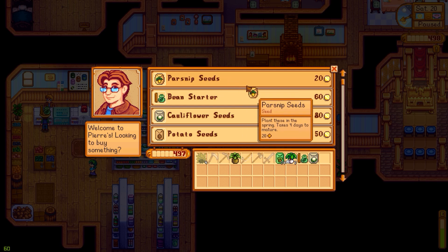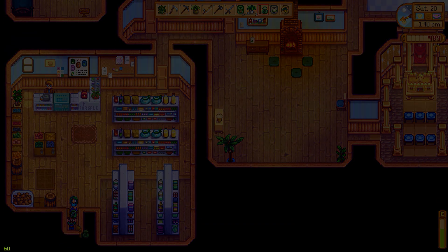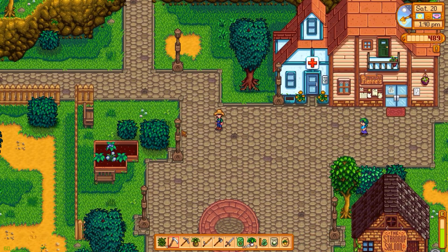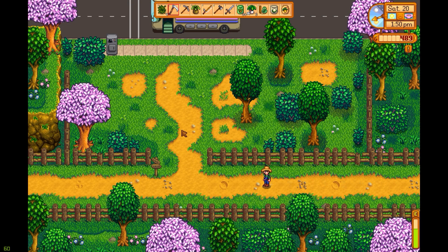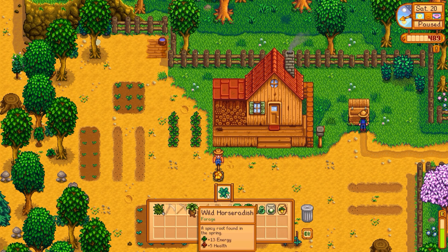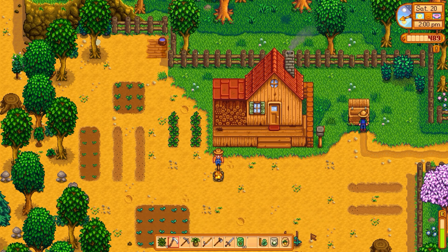The crops we're looking for are definitely parsnip, bean, cauliflower - we have a potato already. So bean starter, cauliflower, and a parsnip. I don't really need to get too many of these. We're going to plant these and make sure we actually get them to the community center before the season's over. That's sort of the challenge - but also the point of the game is that you can do whatever you want as long as you have fun.